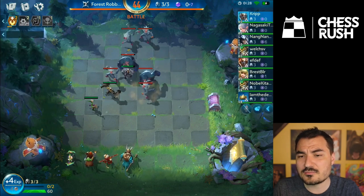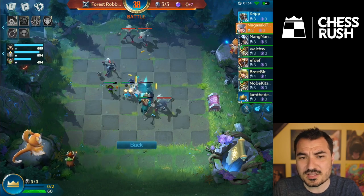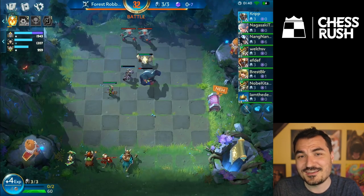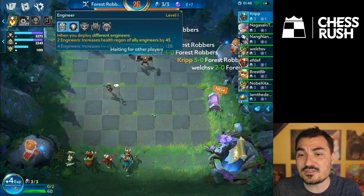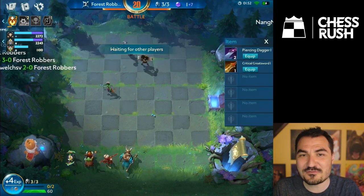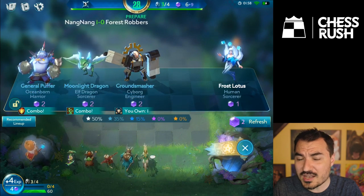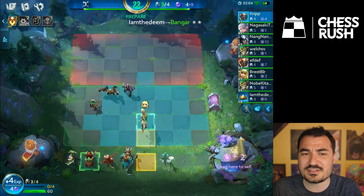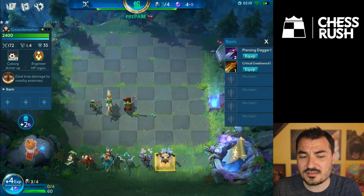Turbo game mode has everyone starting with 60 maximum health, down from 100. The gold system — I believe it's called gems, that purple thing in the top right — shows plus seven, telling you how much you'll make next round. You can see the full player listing on the right, including how much gold every single player has at any given time, and the number next to the gem icon shows how many units each opponent can field.